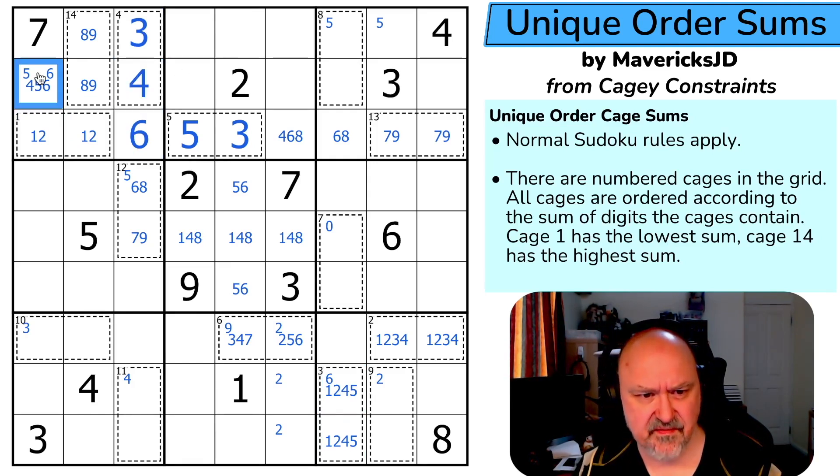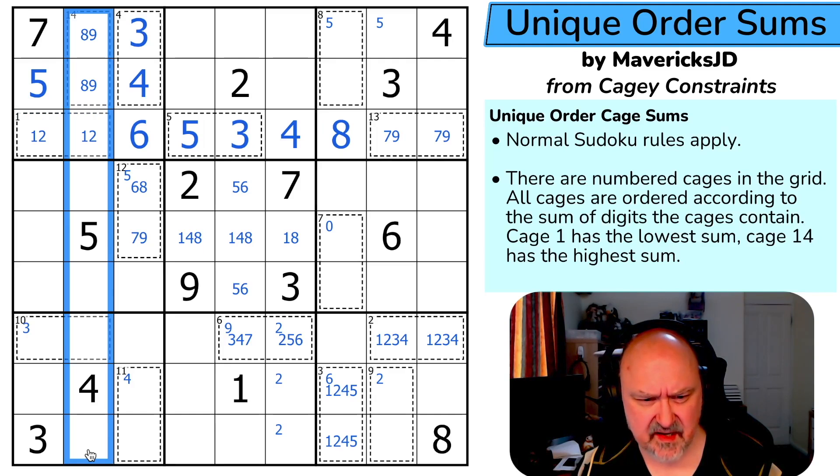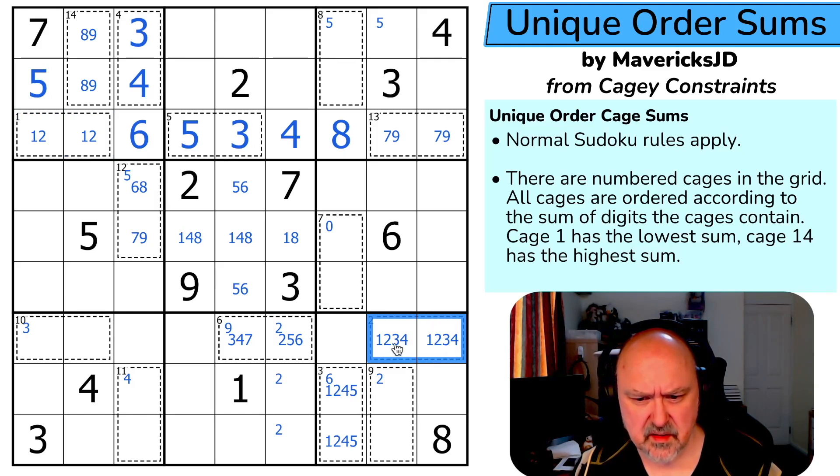This is a seven, so this is a four, this is a six, this is a five. The six takes six out of those, so that is the eight; that is the four, taking four out of there. Eight and nine aren't in any of those. Remembering what the cages sum to is tricky. That's not four, but I still don't know whether this sums to three, four, or five.